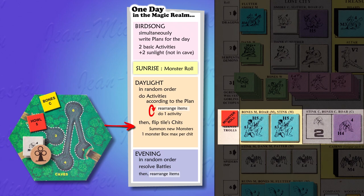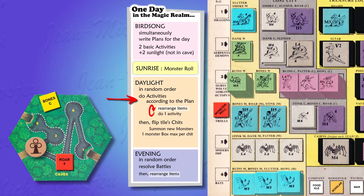A character ends his turn — this is the end of daylight. He checks if the cheats on his tile summon new monsters. Note that cheats may already be face up if another character visited the tile earlier. In the official rules you should flip cheats face down at the end of each turn, but it is not necessary. With a monster roll of four, both the Bone C yellow cheat and the Roar red cheat summon monsters. Note that a Roar entry marked M means mountain tiles only, so it doesn't trigger on a cave tile.